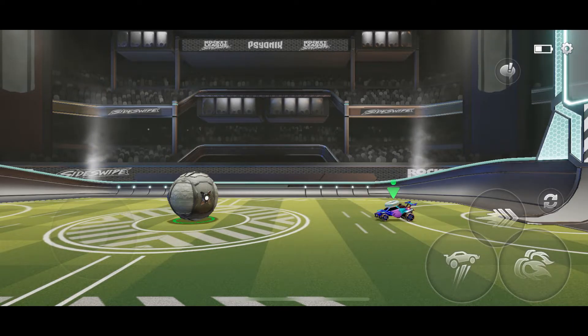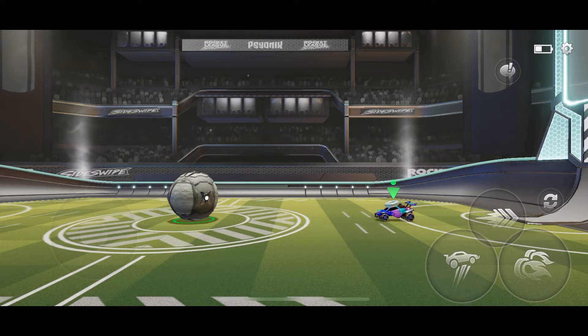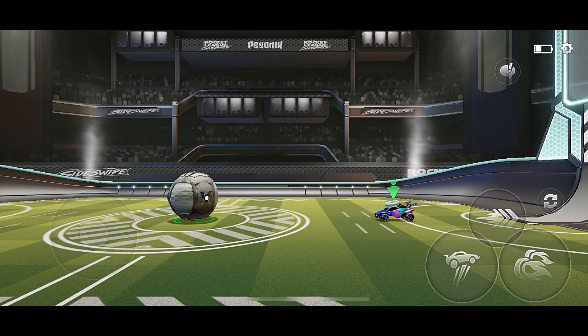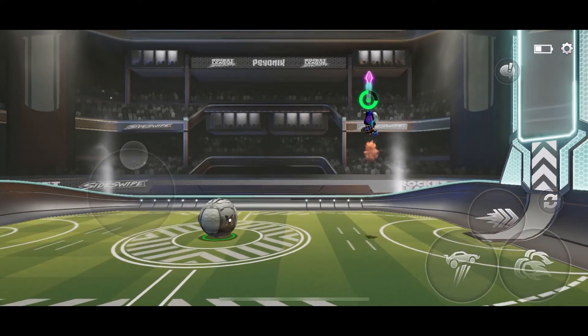Now let's move on to the third setting, which I personally think is the most useful of the three. The third setting is called single press air roll. I would say pause this video right now, go to your settings on Rocket League Sideswipe, and enable this option right now — that's how important it is. This is the setting that might end controller supremacy in Rocket League Sideswipe. Once you have this enabled, it will roll your car with just a single tap. When you're in the air, you can roll your car with just a single tap on the right side of your screen, just like this.